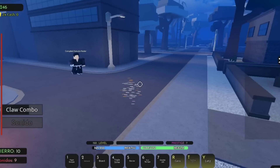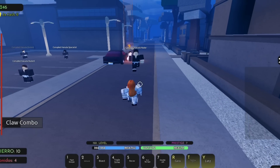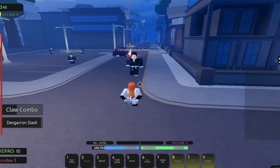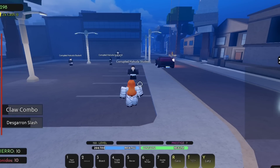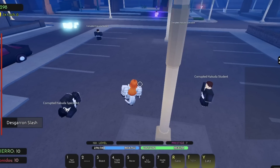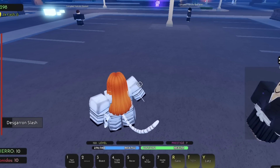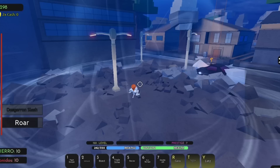This is the range of the Claw Combo right here. It has a really good range, but you have to make sure you line it up with your opponent, because if you don't line it up you will miss it. You won't get punished easily if you miss, but that's the Z skill. The X skill is Desergon Slash — it's really cool.